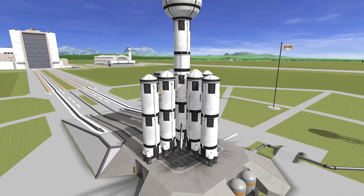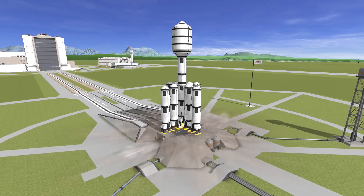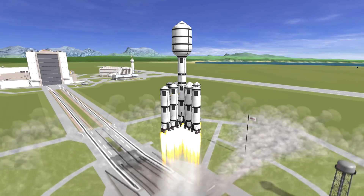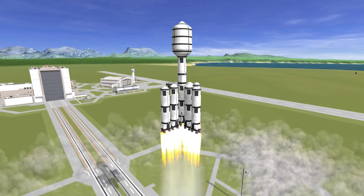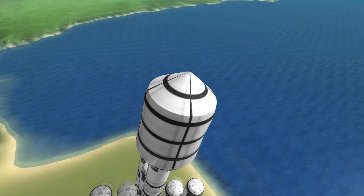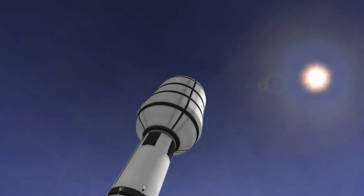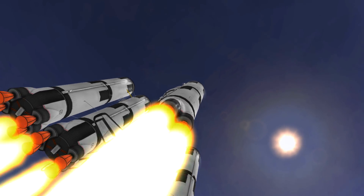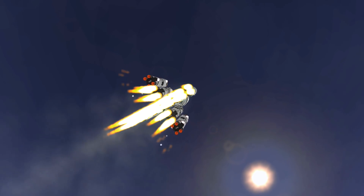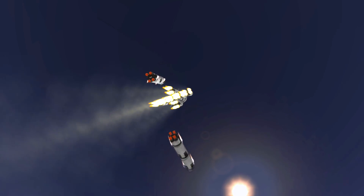First up into space is the lander itself. As you can see we have this huge bulbous extremity on the top of the rocket which is probably not that aerodynamic, I have to say. However I do love launching huge things into space. So anyway from these awesome shots we find that something explodes, however the engine survives so we can continue with this mission.